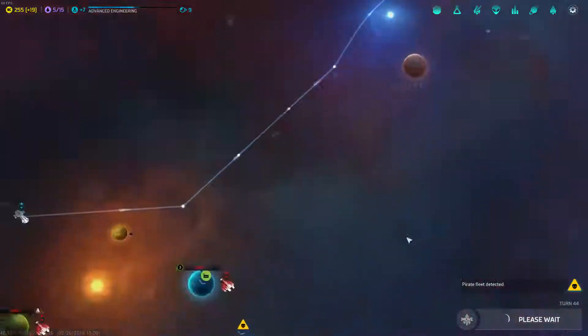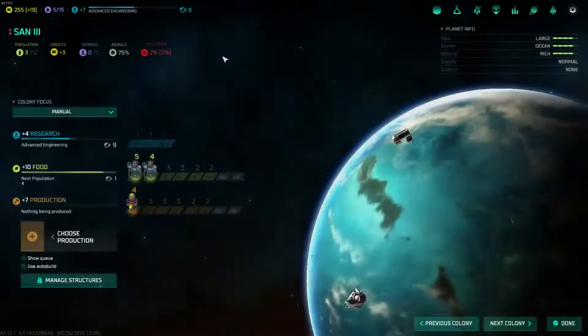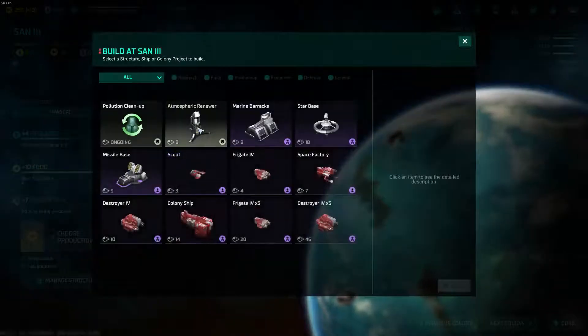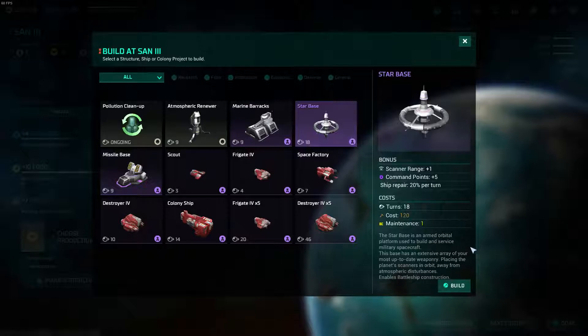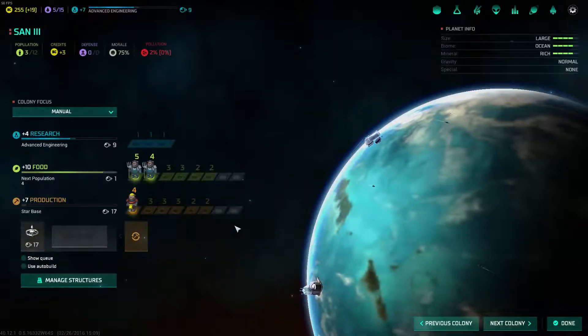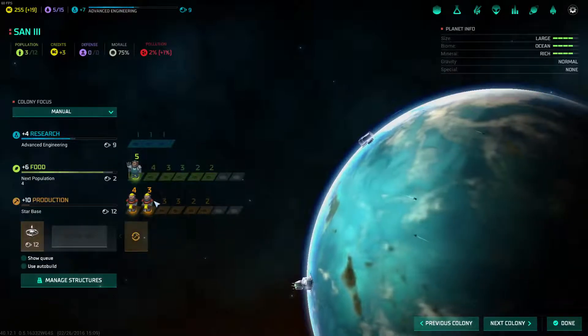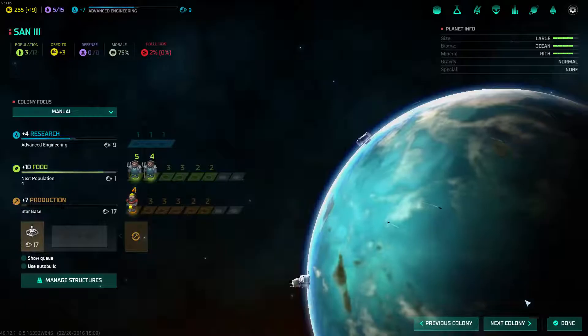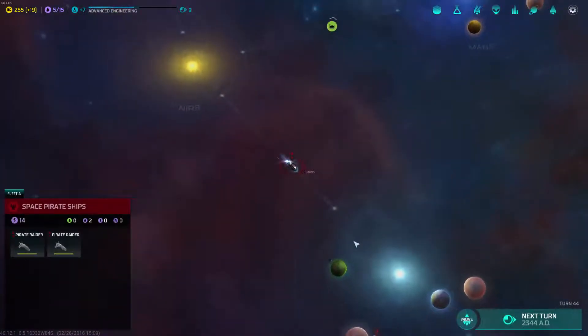We finished our research lab at Sand 3 — awesome. I'll probably do an Atmospheric Renewer at some point, but right now I kind of want to get the starbase up and running. So I'm going to start production on that right away. Once I get the next population, I'll put them on production. Now the pirate fleet's coming again.